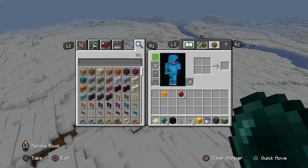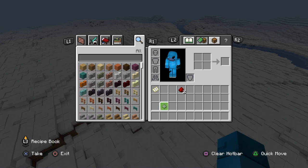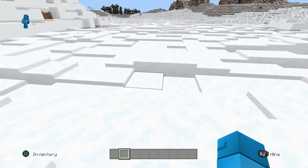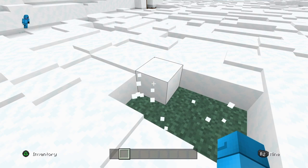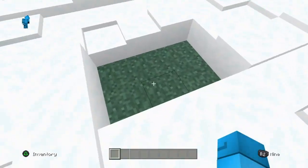Today I'm going to be showing you how to make an ender pearl stasis chamber. It's for bedrock only though. On Java it's pretty easy to do, so this is just one block.